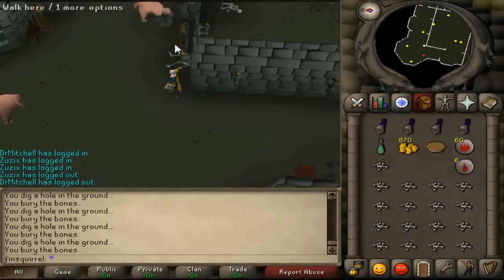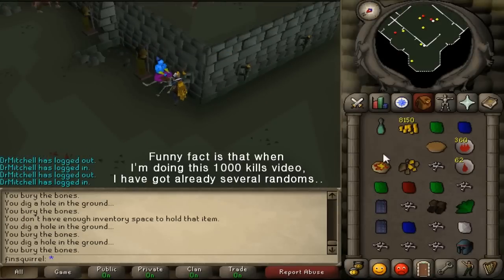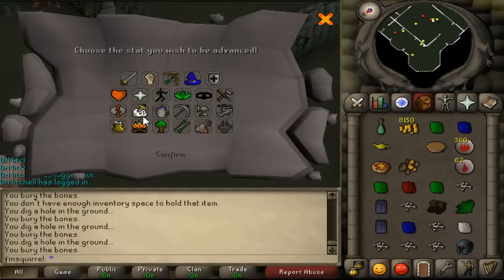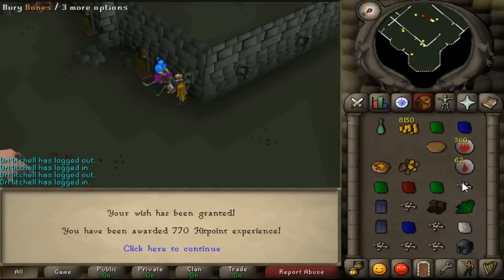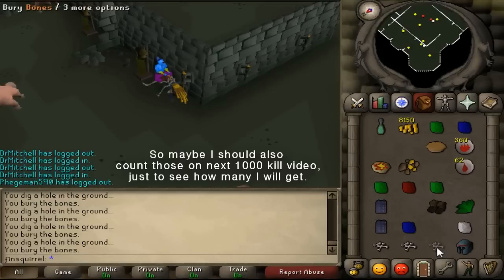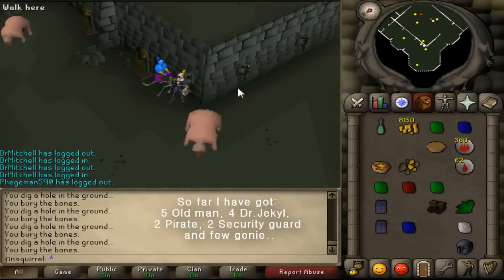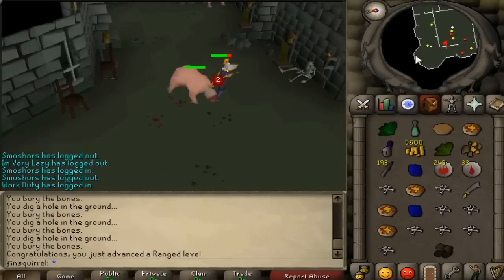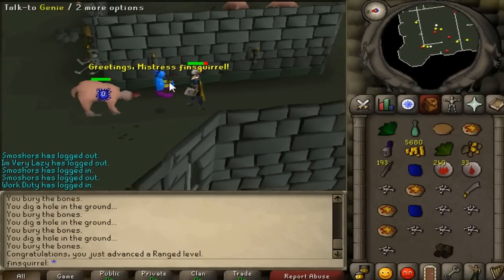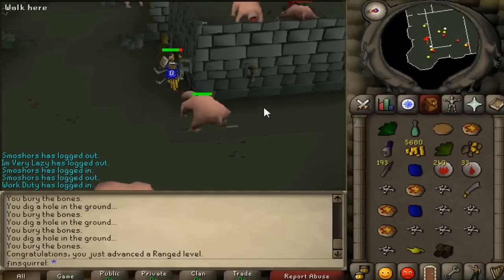What is funny is I have got many randoms here. I guess next time when I am doing a 1000 kill video, I should count how many randoms I can get, because right now I have only killed a few hundred Bloodvelds and I have already got at least five old men, four Dr. Jekylls, two pirates, and two security guards — I think even more than that, I haven't really counted. So next time we will count how many randoms I can get with 1000 kills.